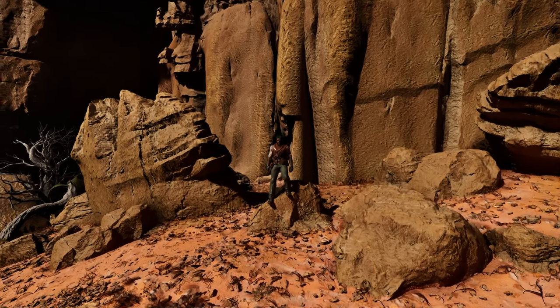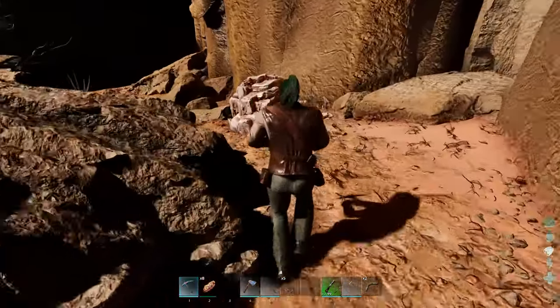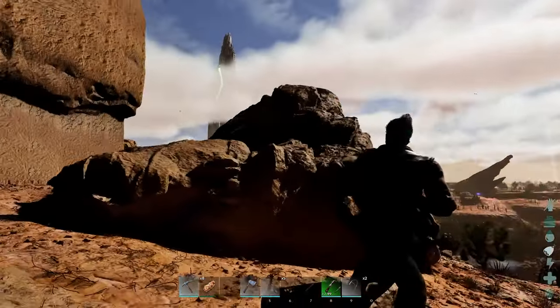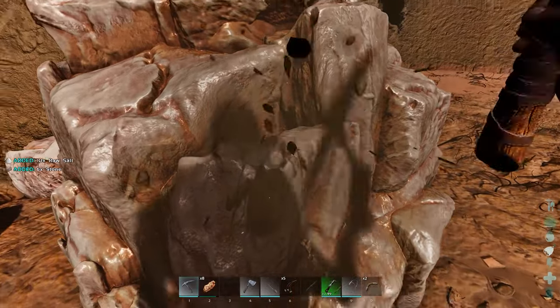Another resource that can be a bit confusing at the beginning is salt — you'll need it for things like preserving salts. This is what it looks like, and it is usually found at the bases of the mesas. This one is located right here on this area of the map. All you do is go up to it, harvest it with a pick, and you'll get a ton of it.